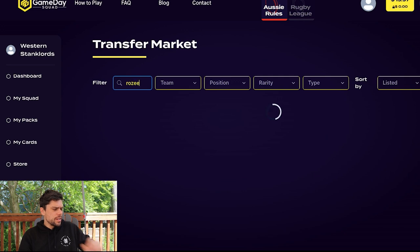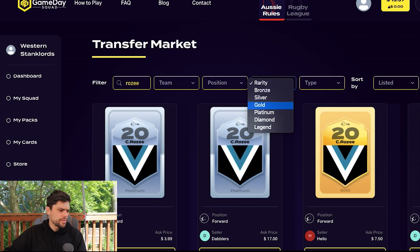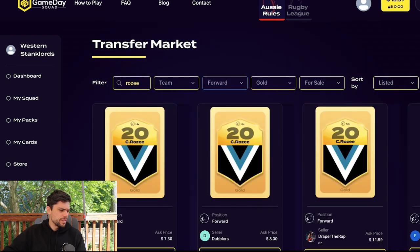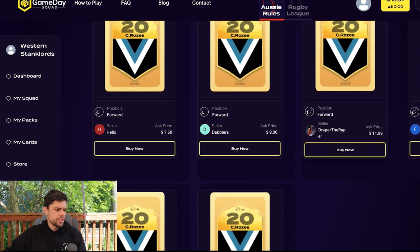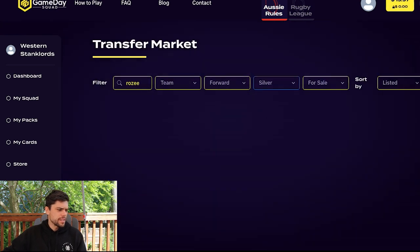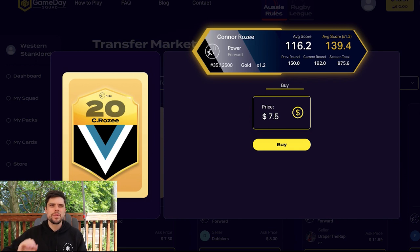Let's have a look at what their prices would be. Searching Rosey on the transfer market, filtering to gold forward, the cheapest one is $7.50. There are no silver ones on the market at the moment. His average would be $139.4 with the gold boost. I think this is good value because Connor Rosey could potentially become a premier midfielder in the competition. I want to be spending money on long-term options — not a one-and-done veteran like a Sam Docherty who might only be around a couple of years. I'm going to pull the trigger on a $7.50 Connor Rosey.